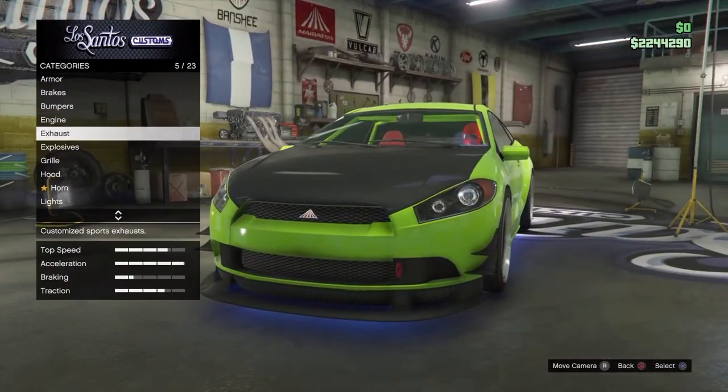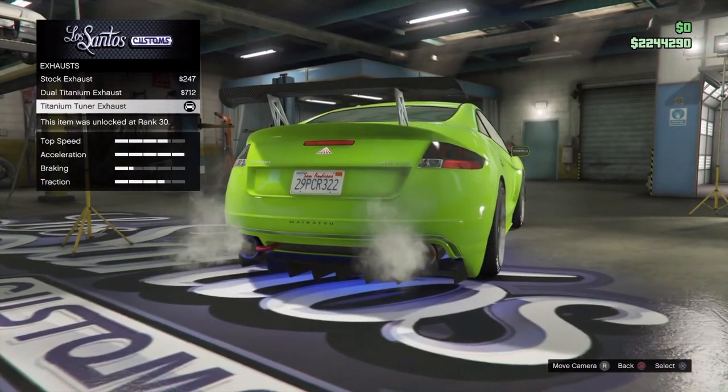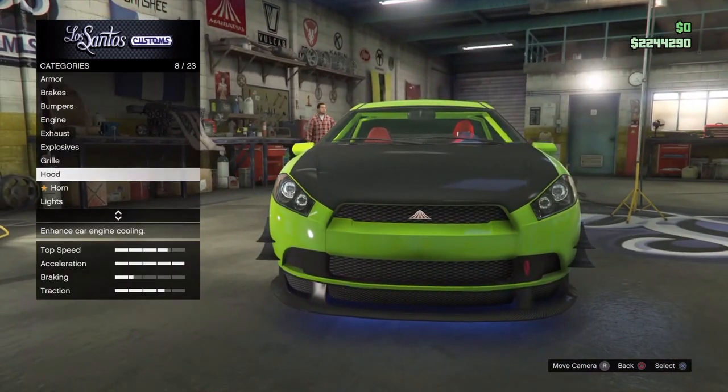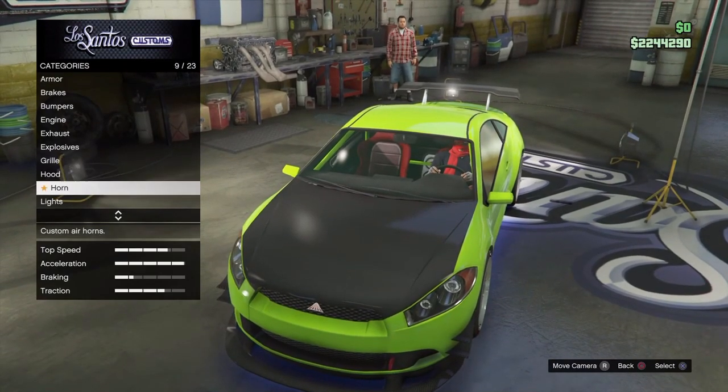For the engine you can do whatever you want. For exhaust, pick the titanium tunnel exhaust. Then go to the grill and leave it stock. For the hood you want to go with the carbon hood.